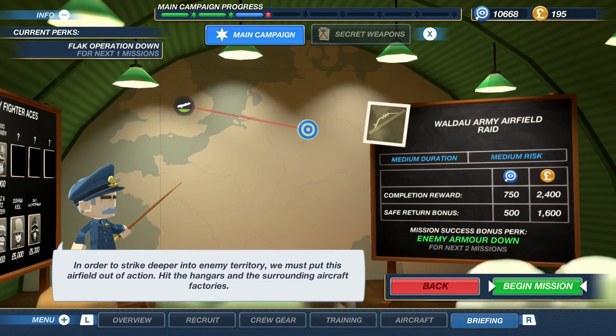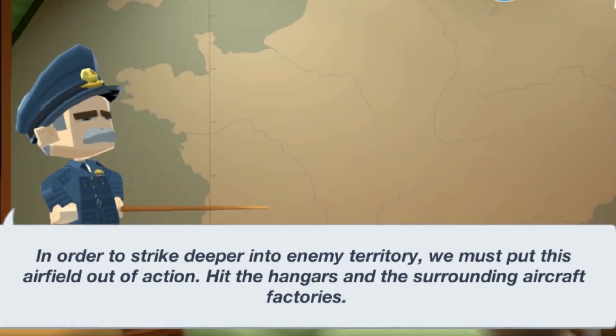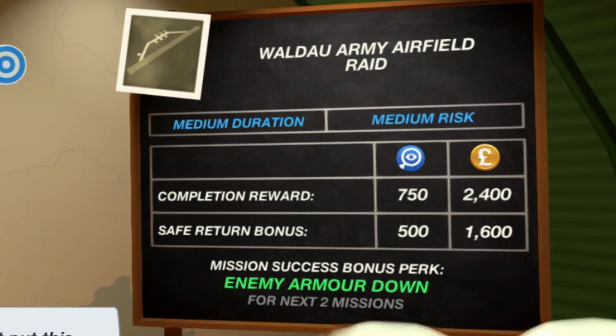Welcome back everybody to Bomber Crew. My name is Colonel Caper Cafe, and in order to strike deeper into enemy territory, we must put this airfield out of action. Hit the hangers and the surrounding aircraft factories. Today we are carrying out a medium duration, medium risk bombing run on the Waldau army airfield.